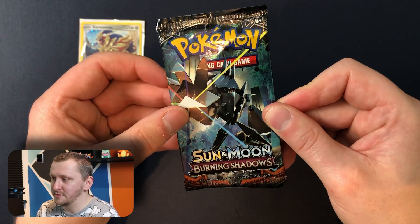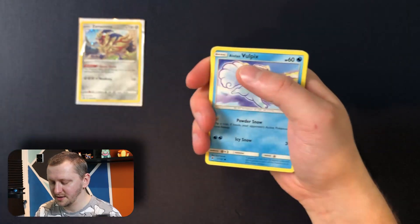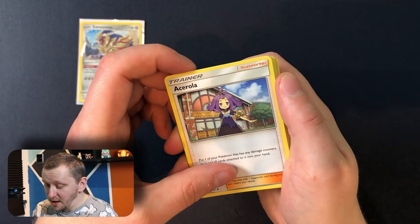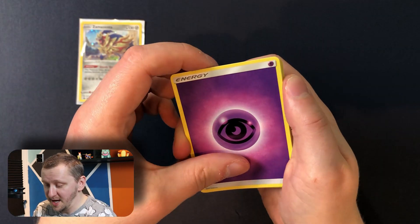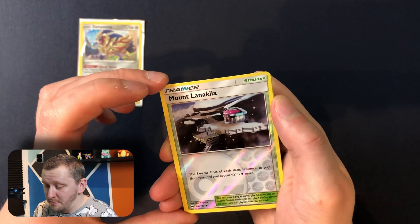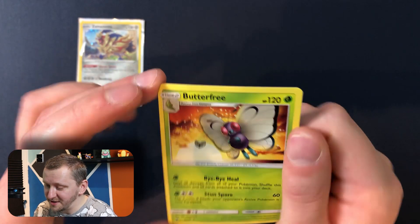Another pack, which is Sun and Moon Burning Shadows. Here we go: Dusclops, Assay Roller, Bodybuilding Dumbbells, Energy, Alolan Vulpix — whoop whoop! Ladiba, Madre, Horsey, Mount Lanakilla — that is a really nice reverse holo. And Butterfree as our rare. That is a nice art. Good.